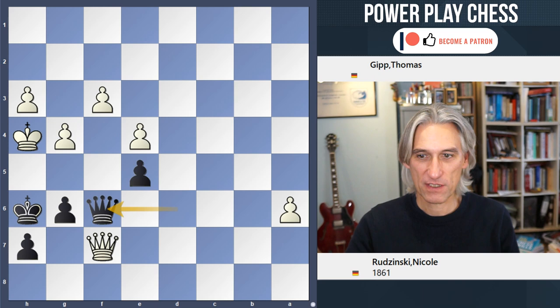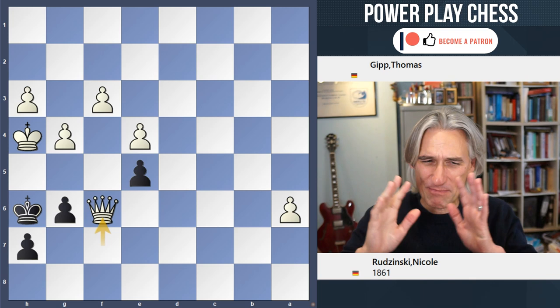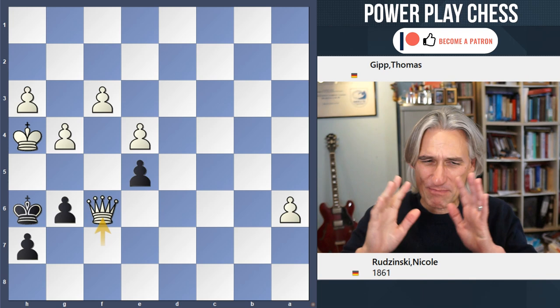g4, Queen f6 — with a beautiful stalemate position. Queen and pawn endgames are so difficult, so tricky. There are checkmates, stalemates, perpetual checks — all kinds of things going on. Do check out the solution on chesspuzzle.net, where you'll have an interactive board that will lead you through to the solution. Thanks for watching.